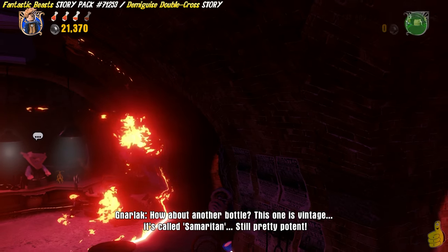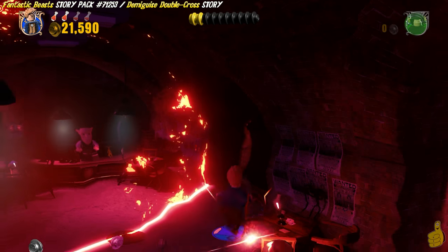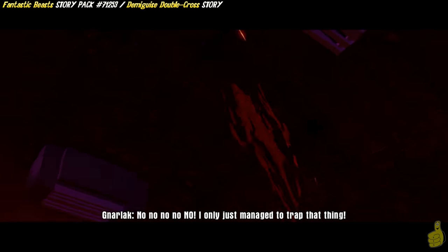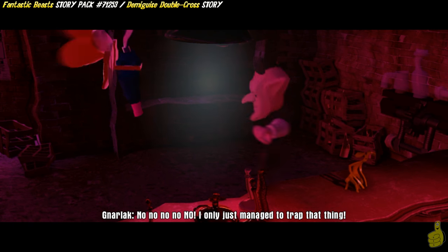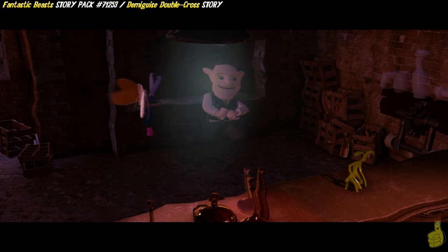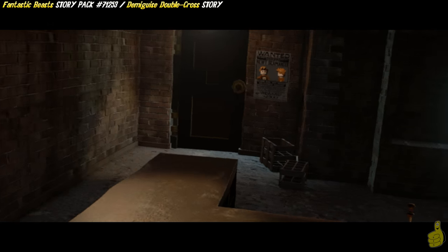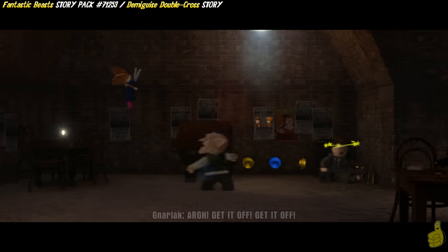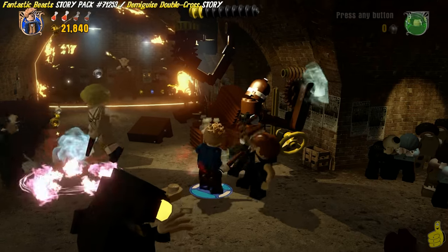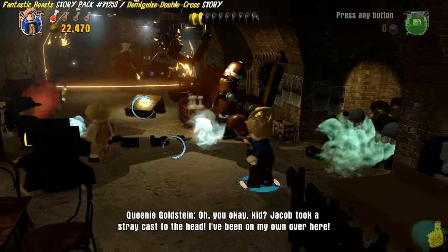We've busted it open. Now we actually have to use our Wizarding Wand to light up a silver lock. We'll use Lumos to light things up and then Reducto to blast it. We get this nice little scene where a little Sprite comes in and bothers Gnarlock and spins him around, and all of a sudden he's on the run. We actually have to battle some more bad guys, which is kind of unfortunate for us.